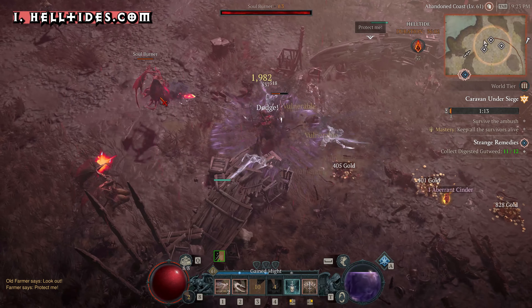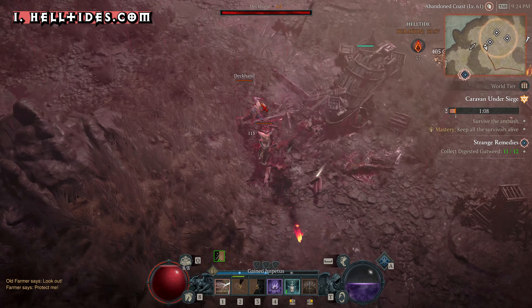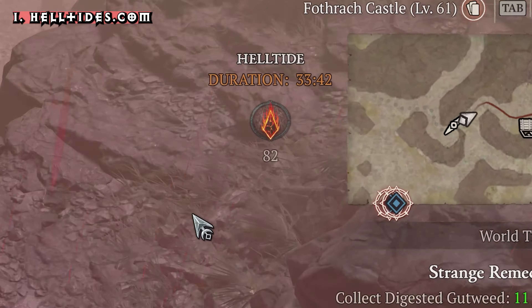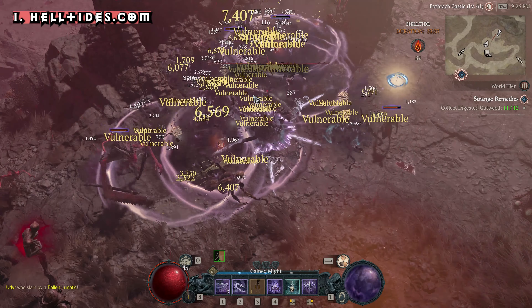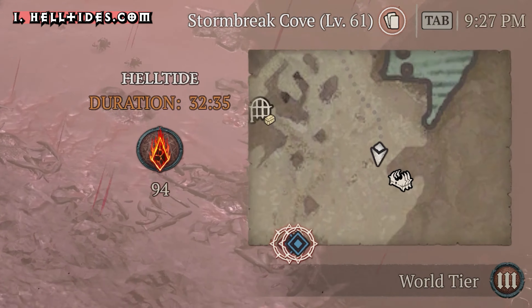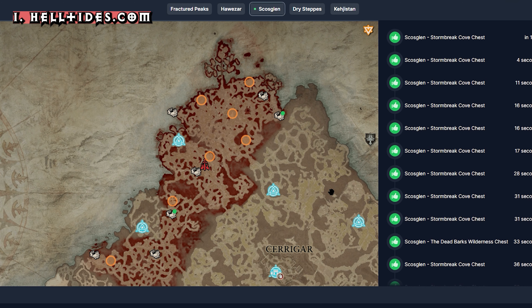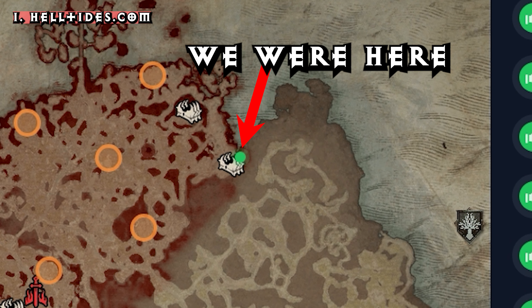Once you enter into Endgame, you come across a new world event referred to as Helltide. These events see the ground on the map turn red and the enemies you fight are harder, rewarding you with Aberrant Cinders that can be used to open chests for higher tier loot. You can also find Mystery Chests in the region — one will pop up on your map just like this. Helltides.com tells you when and where a Helltide will appear and showcases where on the map the Mystery Chests potentially may spawn, making it a great tool to identify both.